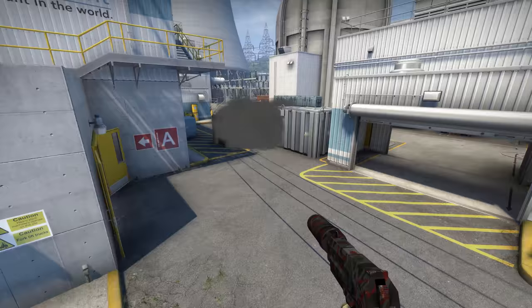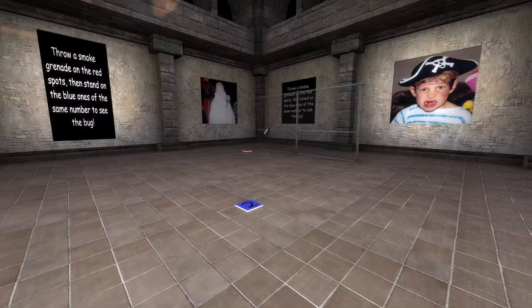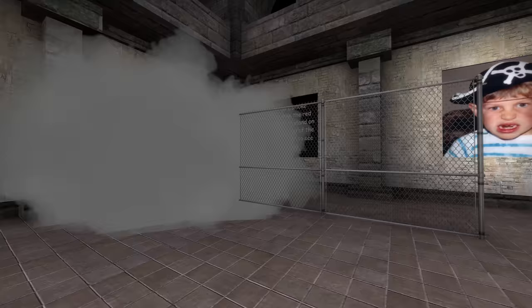I can make ANY prop cause this smoke grenade issue if it's fading out. For this fence I set it to start fading out straight away, and sure enough, even the new Nuke fences bug out if they're slightly transparent. The ball's in your court now, Valve. And if you want to see how broken it is for yourself, you can download a map I uploaded to the workshop that showcases all of the problems shown above. Enjoy!